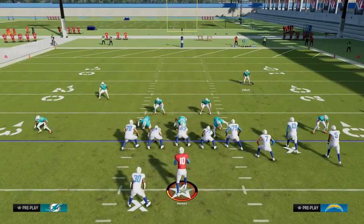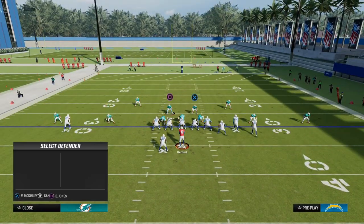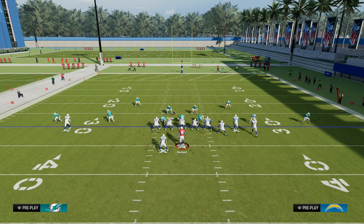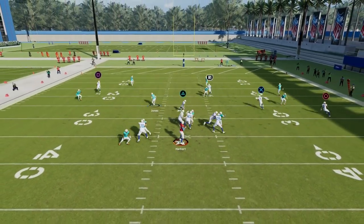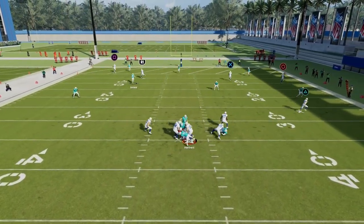There are so many things we can do with our safeties, and it really does give us the best bang for your buck in terms of the coverage. It allows you to do a lot of interesting things with your back-end coverage, as well as get some pretty glitchy pressure at the quarterback.